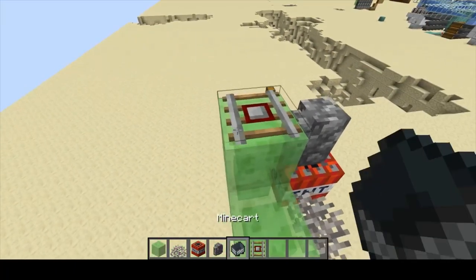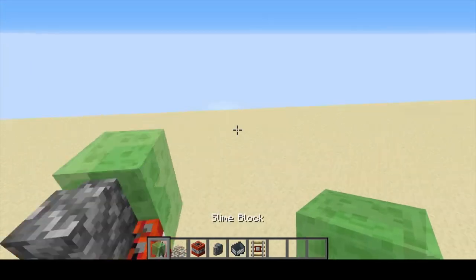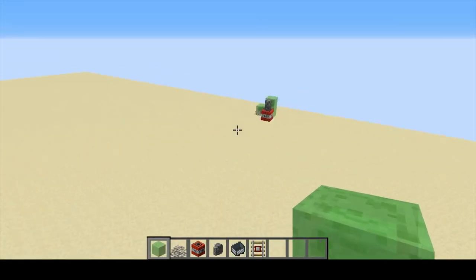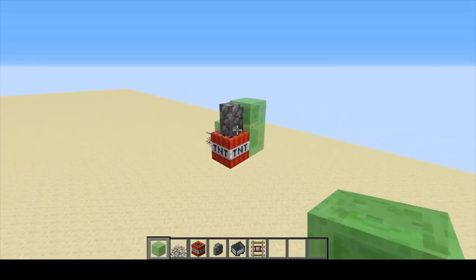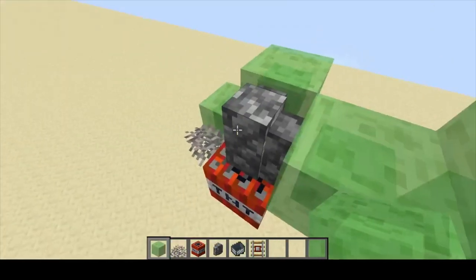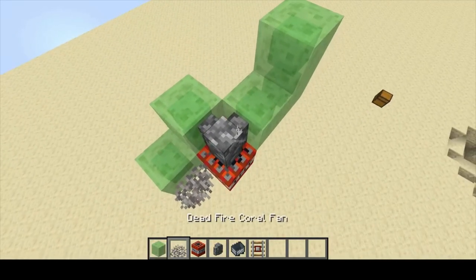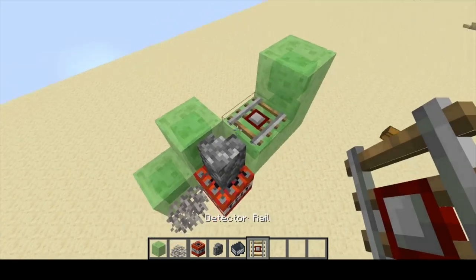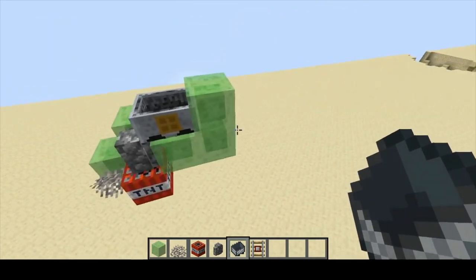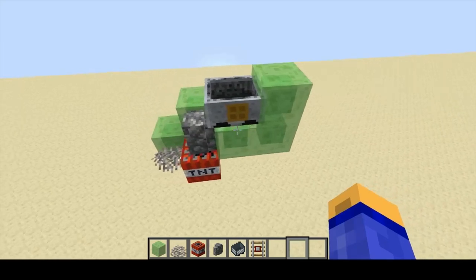Then we'll place the minecart — actually, I forgot how to do this part. Make another L shape right here next to this cobblestone wall. Then you'll take your detector rail and place it right there, and then your minecart place it right there. And that is the first part of this complete.